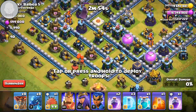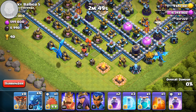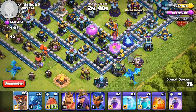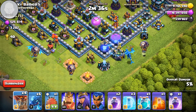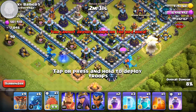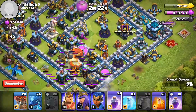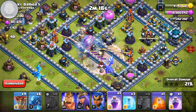For this one I'm going to fly my blimp this way just to get these two air defenses and spawn as much value as I can. The first thing I'm going to do is drop an E-drag — two E-drags. One thing you should do is drop clone and loons. I'm going to drop two loons, and then drop the clone spell and rage — that's what you do. You drop the clone and then rage over the E-drag.